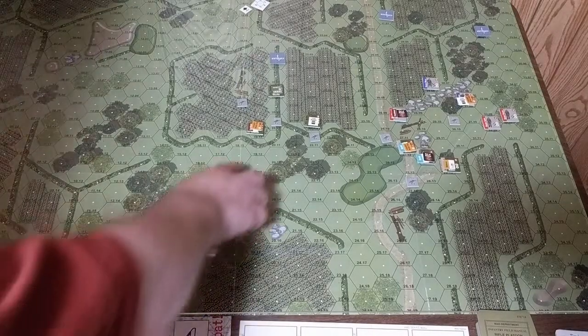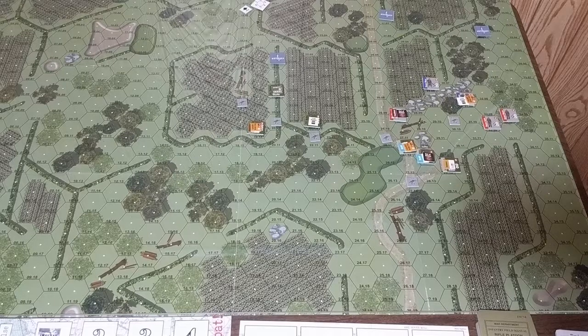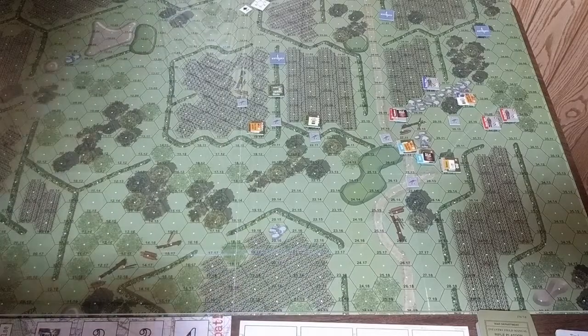I'd also like to give a sprint order to Private Walsh, but he's wounded — and with a light wound, he cannot sprint. So I need to give him a different movement order. There's no need for charge or run-and-gun, so that leaves evade or sneak. Evade is better because it allows movement every impulse whereas sneak does not, and I want to get him moving.